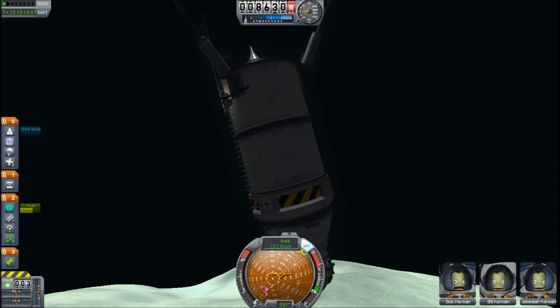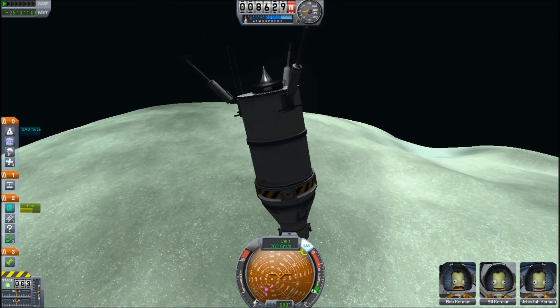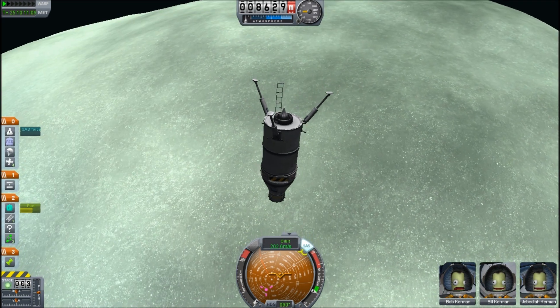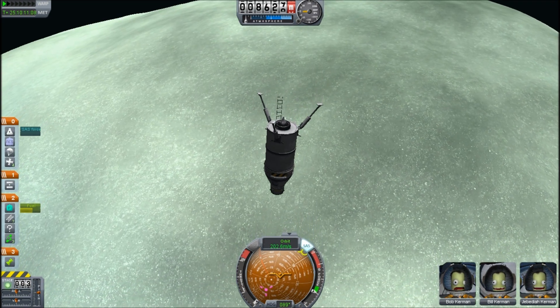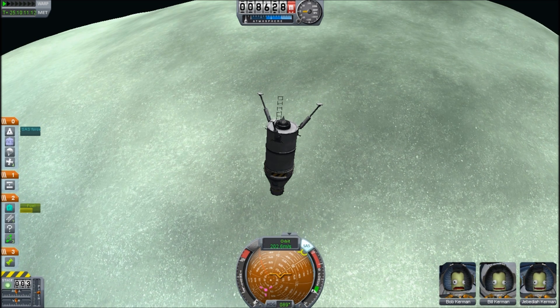No doubt he'll clean Jebediah's uniform and medals — Jeb probably has hundreds of medals for being the most awesome astronaut in the entire universe. I am Scott Manley. I will see you again sometime. Fly safe.